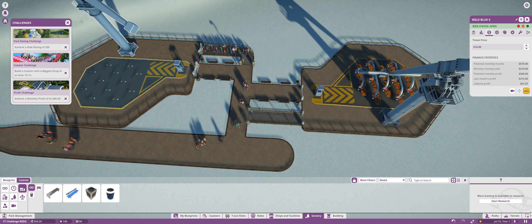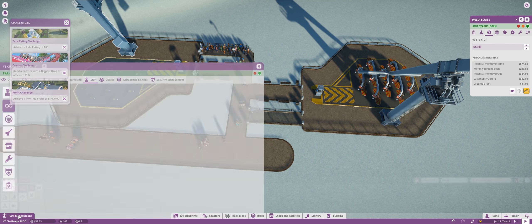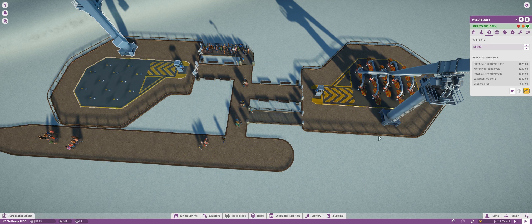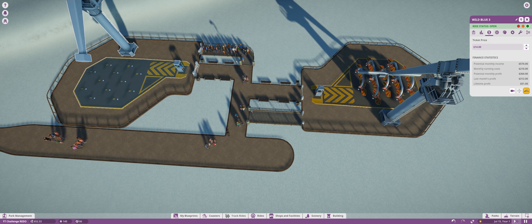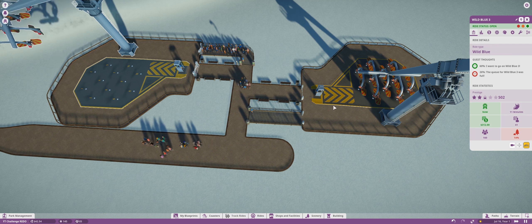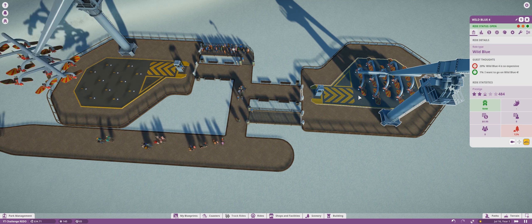Let me just pause here, because I want to get rid of the park entrance fee, because I have a feeling a lot of people aren't coming in. Yeah, a lot of people aren't coming in because that park entrance fee is a little bit insane. Everybody's leaving really angrily. This is not a good park. But we're trying to make it better by opening these rides at $14 a pop? It's so expensive.